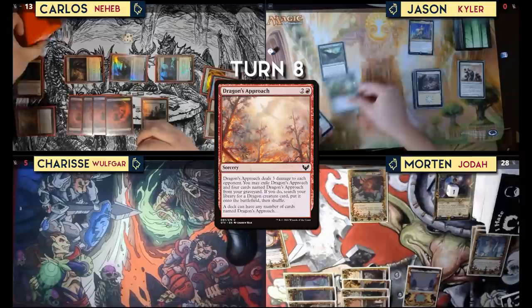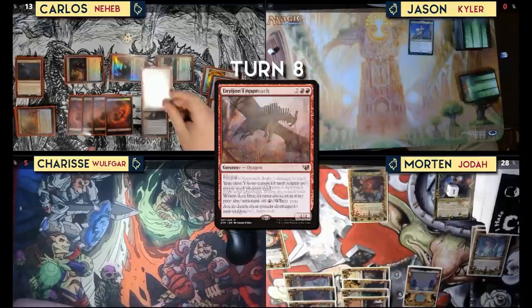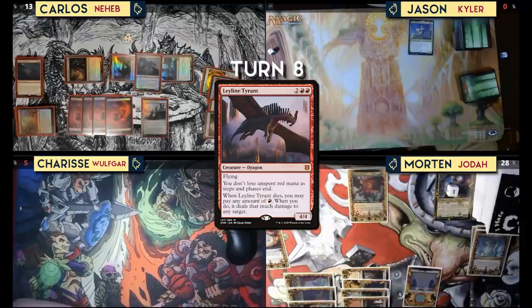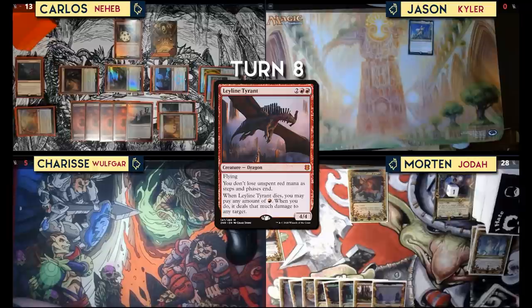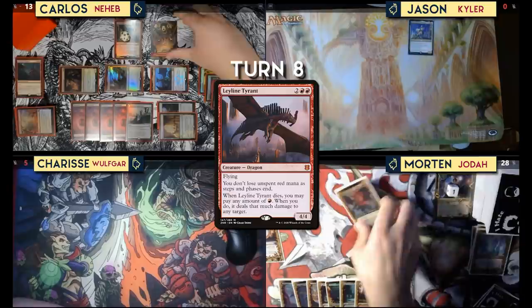I have four other Dragon's Approaches in my graveyard. Do I kill Jason? Yes! Sorry, Jason — did not mean to do that. I'll put a dragon into play — I'll get Leyline Tyrant. It's a 4/4 flying dragon, I don't lose red mana as steps and phases end, and when it dies I can pay any amount of red and deal that much damage to any target. That triggers Lathliss and I get a 5/5 dragon. End of turn with 17 mana in my pool — it stays for now.